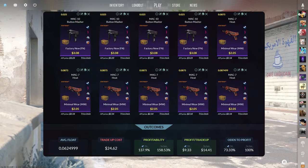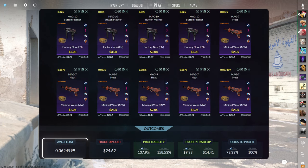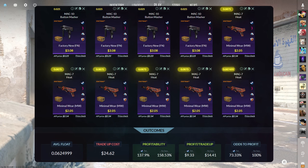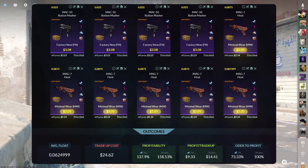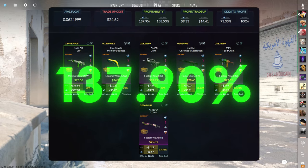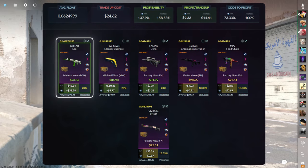The first $25 trade-up consists of four StatTrak Factory New Restricted skins from the Snakebite case and six StatTrak Minimal Wear Restricted skins from the Chroma 2 case below a 0.0625 average float. Get the Snakebite skins below a 0.025 float and Chroma 2 skins below a 0.0875 float — Snakebite skins for $3.08 or less and Chroma 2 for $2.05 or less. This trade-up costs $24.62 total with 137.9% profitability and a 73.33% chance to profit, with the Galil ECO being the best outcome at just under $40 of profit.